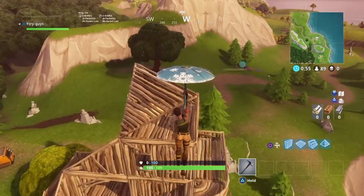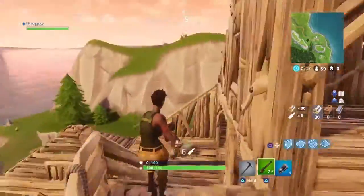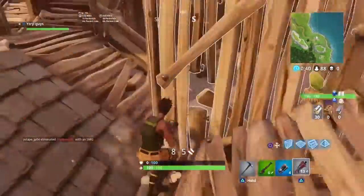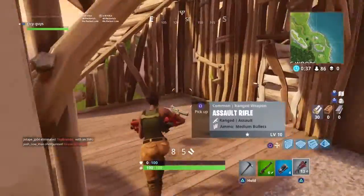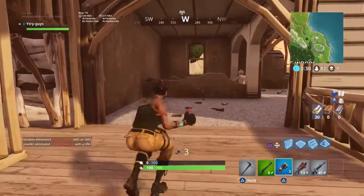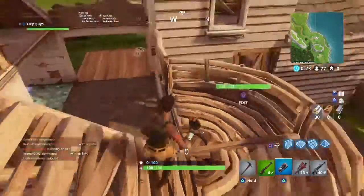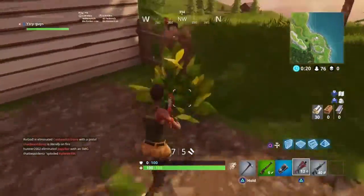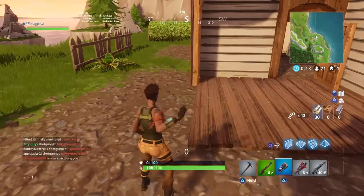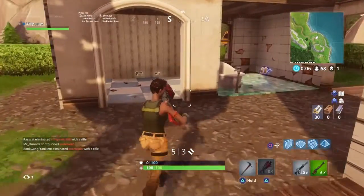Now heading to Wailing Woods. Landing at the top, opening this chest - got some decent stuff. There's a person right there. Got a hunting rifle, shotgun, and C4 - let's throw the C4 down. It's not actually in that room, so we just threw it down there for fun. I think he took damage from that - actually a nice throw. I saw him jump out, went with the shotgun - and we got our first kill! Pretty much loaded up now - AR, hunting rifle, shotgun.